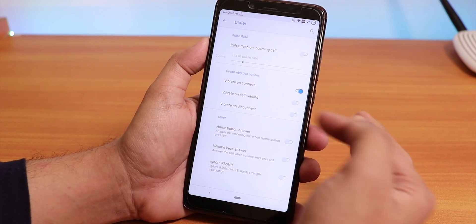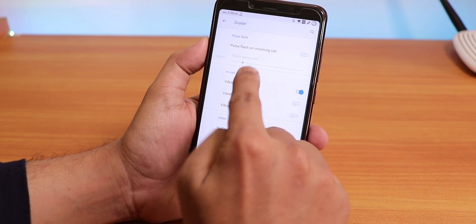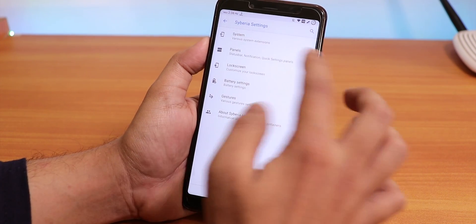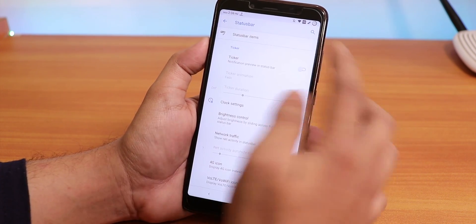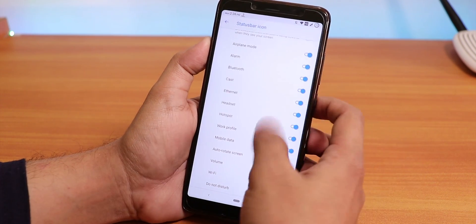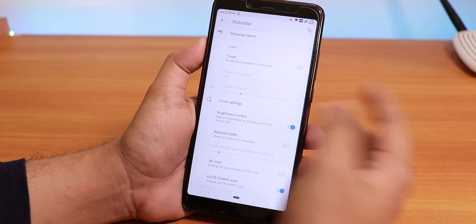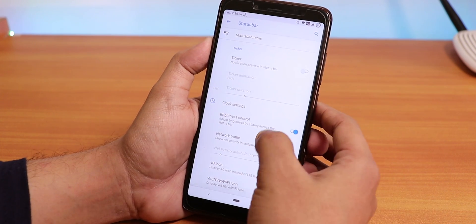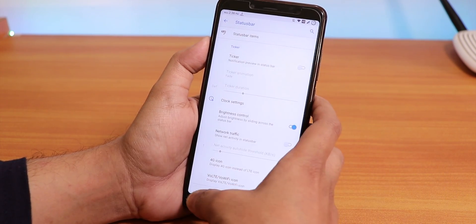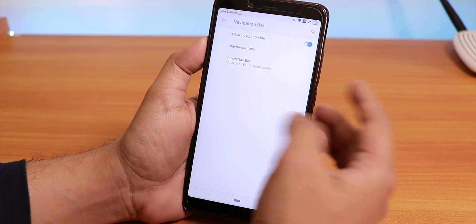Inside Panels you have status bar item customizations — you can enable headset, Bluetooth, and other icons. The Siberia logo is on by default, but I turned it off. We also have notification ticker, brightness control, clock settings, and network traffic indicator. The vault icon shows as an HD icon.